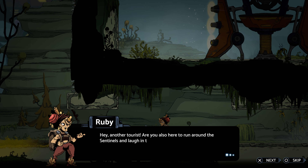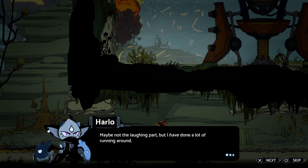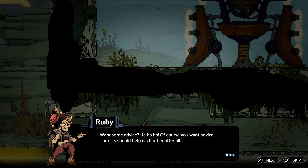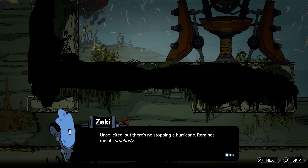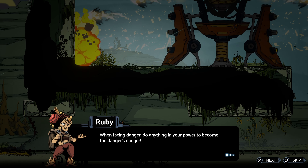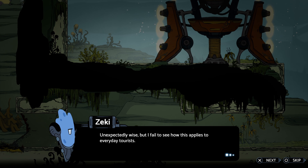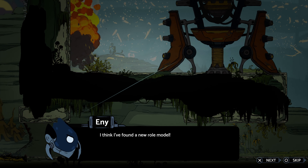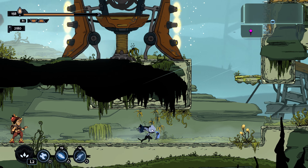Who are you? Ruby — hey, another tourist. Are you also here to run around the sentinels and laugh in the face of danger? Maybe not the laughing part, but I have done a lot of running around. Want some advice? Of course you want advice — tourists should help each other. Unsolicited, but there's no stopping a hurricane. Reminds me of somebody. Get ready for enlightenment, 3, 2, 1. When facing dangers, do anything in your power to become the danger. Unexpectedly wise, but I failed to see how this applies to everyday tourists. I think I found a new role model.